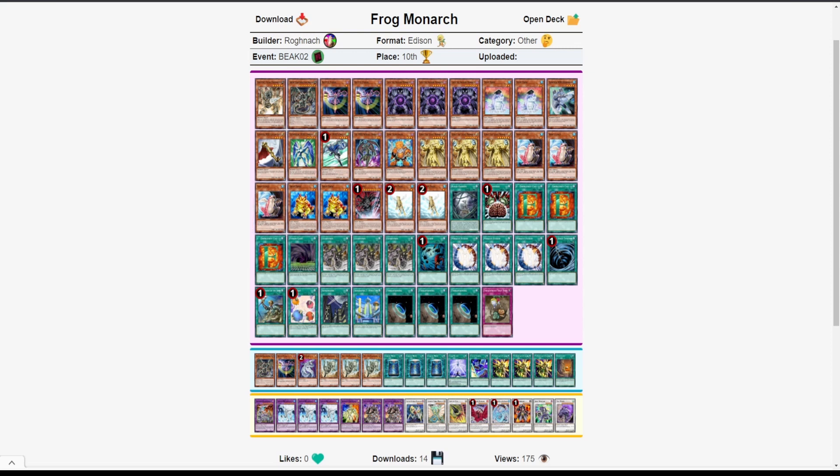Only two Swap Frogs, probably to conserve room, but three Substitoads, two Treeborns, and two Dupes for the Dupe Lock combo. Bubble Man gives access to a searchable Water monster off Stratos, and can set up Dupe Lock by dropping into play then normal summoning Substitoad. This deck just does a lot of cool things. There's a random Junk Synchron thrown in here, which is weird. It seems like the player — playing 48 cards with one Treacherous — just kind of threw a pile together.